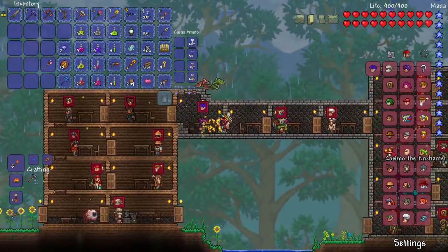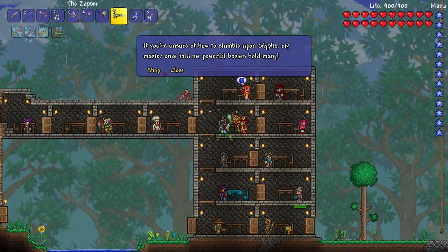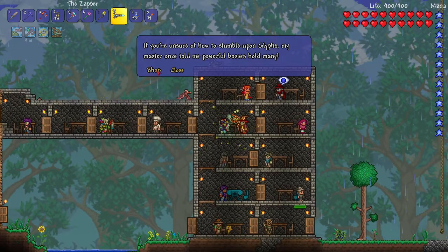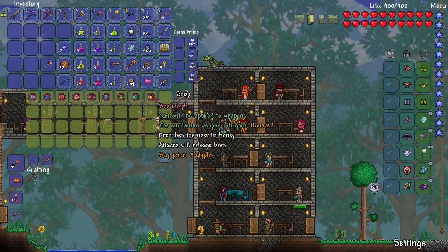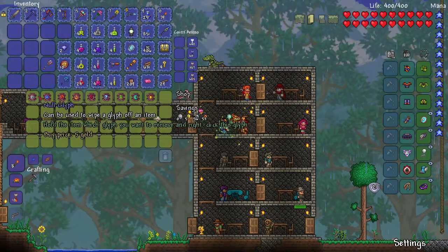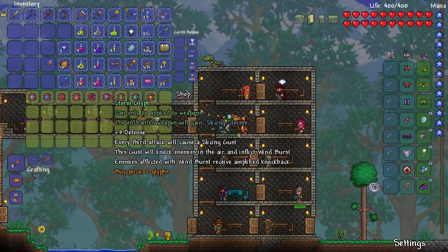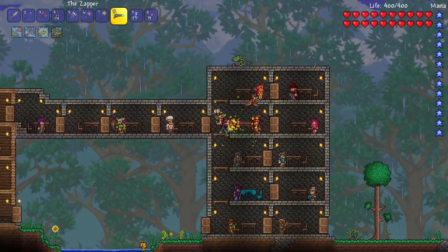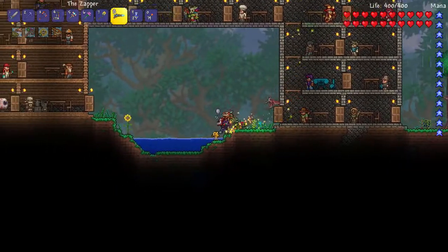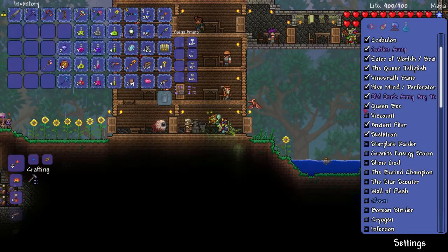You're the musician. Glyphs can only be applied to weapons — every third attack will cause a slicing effect. I'm not entirely sure what this is all about; we'll look into that later. Alright, so we have now done the Old Ones Army. We still need to do more with it, but before we do anything else, I want to try to get to the Underworld.